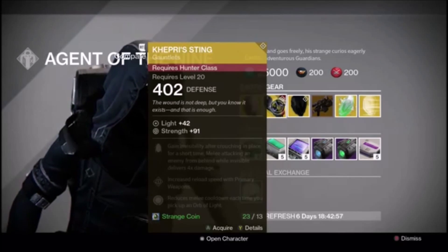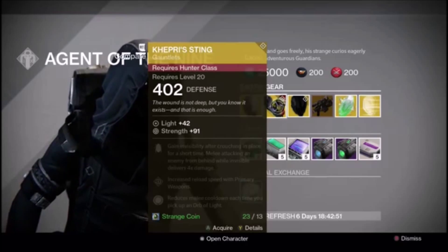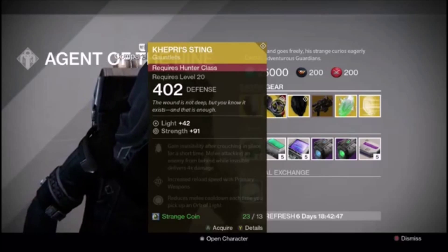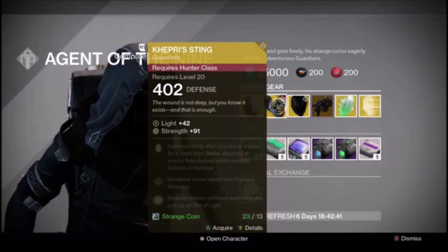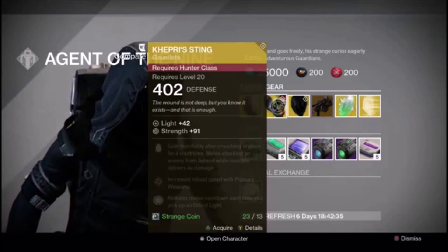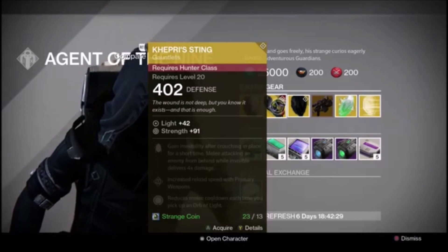Moving on to Capri's Sting. This is the Hunter-class gauntlet. If we're having a look at stats, that's Strength 91 — this thing's a piece of garbage, honestly. The gauntlets themselves are great, but if you're looking for stats, it's not the greatest. Anyway, moving on. Gain invisibility after crouching in place for a short time; melee attacking an enemy from behind while invisible delivers four times damage.